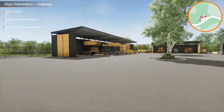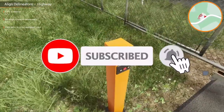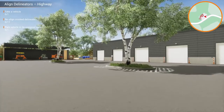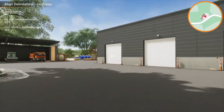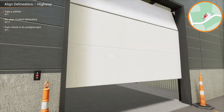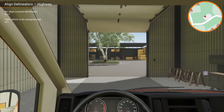Right, so let's take a vehicle. Let me just open this gate first before we do anything. We can take the truck — that doesn't have the safety system. Let me just double check. This one's fairly nippy, as you've seen before.